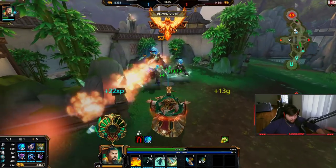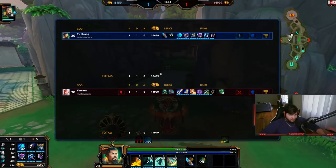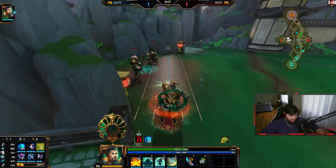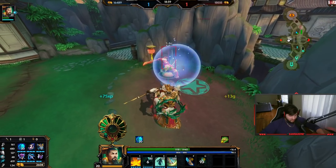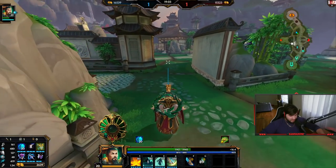When a mage can deal with a warrior, you know it's a good mage. Warriors have notoriously W-keyed mages for quite some time now, so the fact that I can even keep myself alive against this guy is crazy.